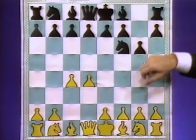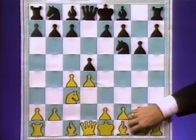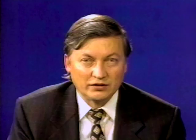So, g6, knight c3, d5, knight to f3, bishop g7, and then queen b3. This is one of the most aggressive lines against the Grunfeld defense.